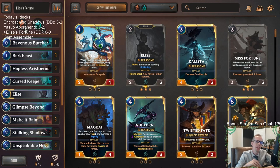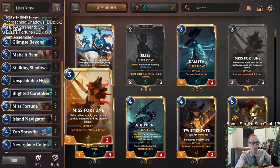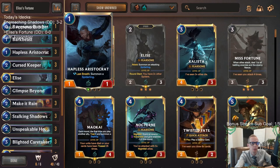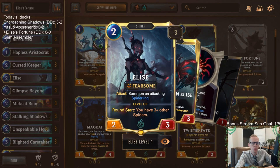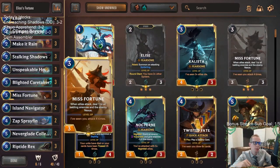Welcome everybody on Twitch chat and YouTube for Elise's Fortune. This is our next deck — an aggressive deck with Shadow Isles and Bilgewater, with Elise and Misfortune as our two champions. We're not really focused on leveling up Elise; we're not playing many other spiders besides Elise and Hapless Aristocrat making a spiderling. But Elise is still a really good attacker — a 2/3 Fearsome for two.